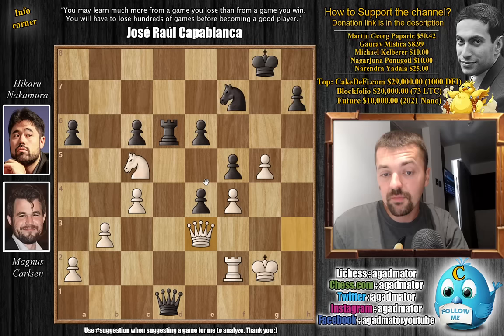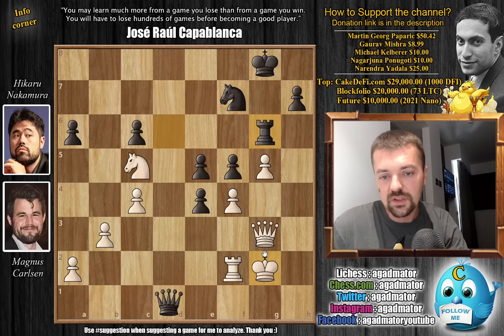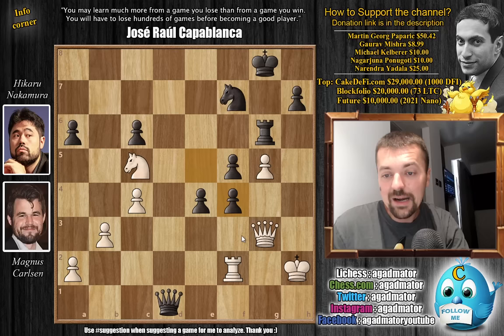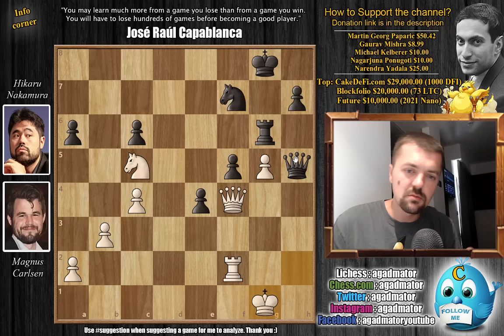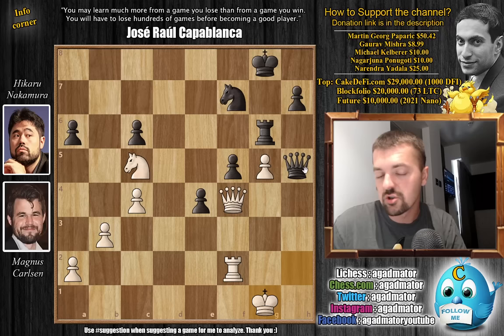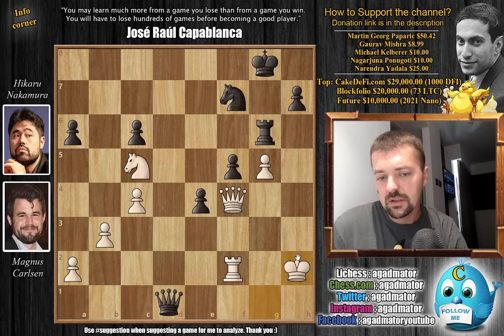We have queen back to E3. Now comes pawn to E5, queen back to G3. Hikaru plays rook to G6, still keeping an eye on the sixth rank — how are you defending all of this? King H2, Magnus gets the king to a bit of a safer square. Pawn captures on F4, queen captures, and now queen to H5 with check, king G1. Hikaru repeats once — probably to reach time control at move 39, but also maybe to give Magnus the opportunity to make a mistake, as he can always just repeat and then choose something else.